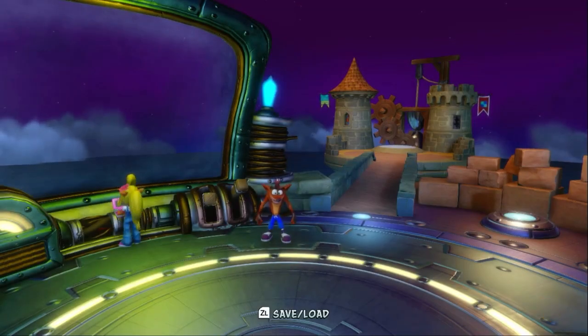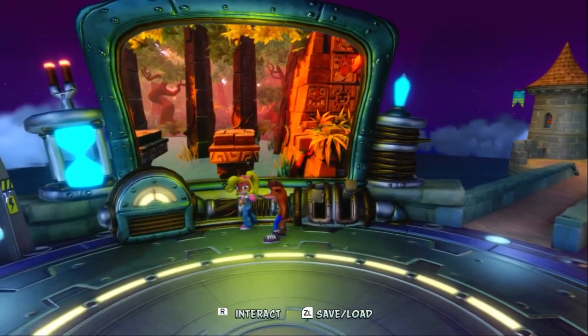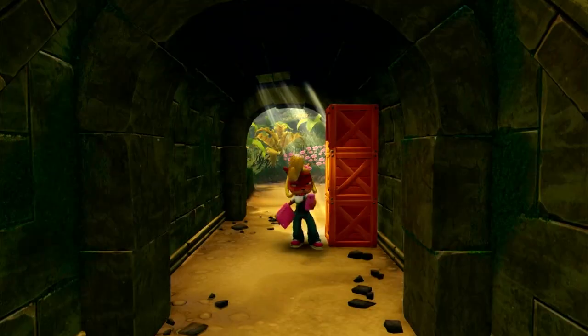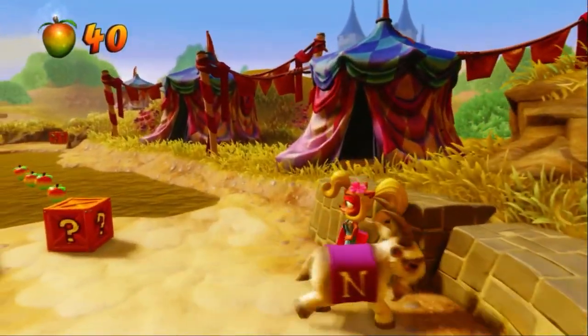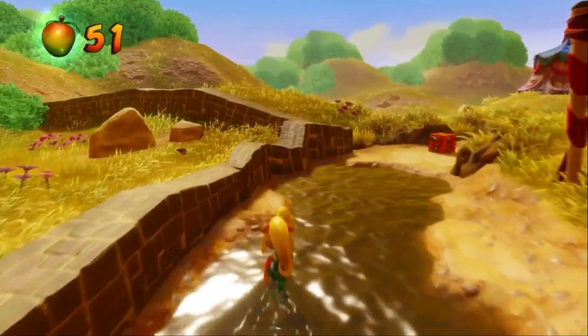You didn't think Crash would go rogue for a third time, did you? Come on, guys, he's a changed mammal. Speaking of changing mammals, Coco is playable right at the start this time.